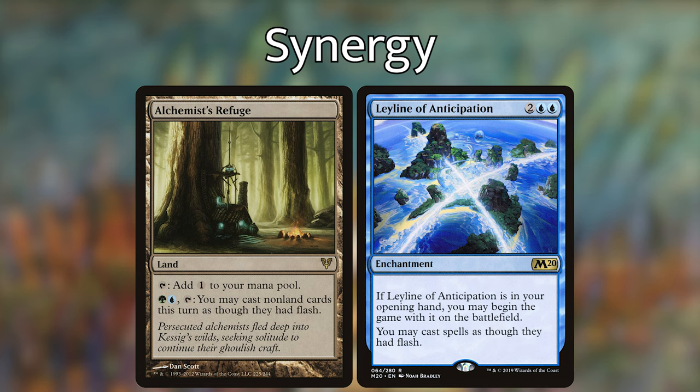Lastly, I've included Sundial of the Infinite and Mirage Mirror. Sundial will allow us to end the turn in response to Uro's sacrifice trigger, so we still get the advantage of him entering the battlefield without having to sacrifice him. Mirage Mirror is simply a helpful way of getting Uro on the battlefield when the proper Uro is being sacrificed, and it's valuable especially if an opponent has a really useful card you can copy as well.